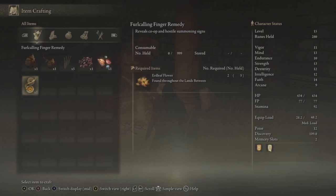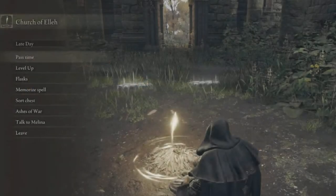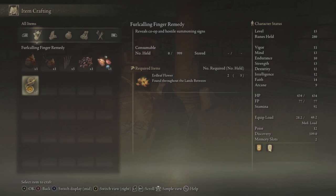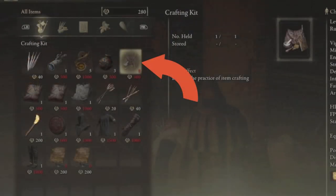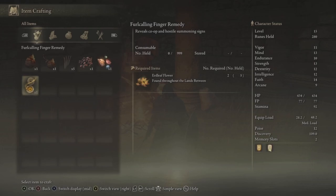What you want to do is go to the Church of La. Once you head there, it's pretty much a straight path once you start from the introduction of the game, and you're going to want to talk to the NPC there. He sells you a crafting kit for 300 runes, and you use this crafting kit to craft the Feral Calling Finger Remedies.